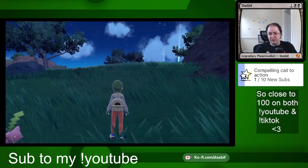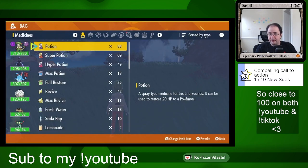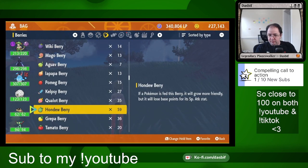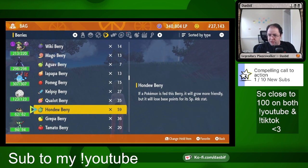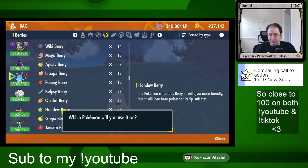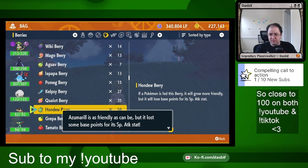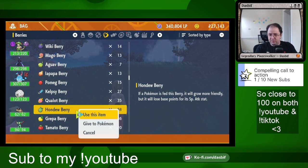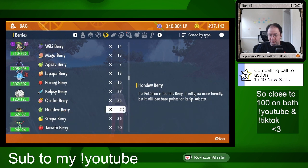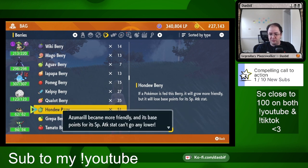I can do that right now on my Azumarill. This berry will lose base points for its special attack stat. Let's use these Hondew berries on my Azumarill. It's telling me the maximum I need — oh, that's wonderful. I'll use seven and its base special attack stat can't go lower.